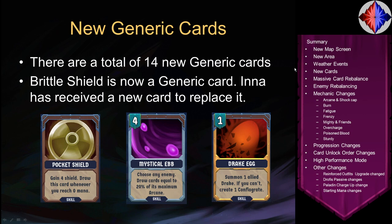There are also a lot of new generic cards — 14 new generic cards, or 15 if you include Brittle Shield, which was an Inna card but is now generic. Inna has a new card called Sharpening Strike that replaces it. Three examples of new generic cards are Pocket Shield, Mystical Ebb, and Drake Egg — which summons an allied Drake. It's the only card you really need: once you have Drake Egg unlocked, you put it in your deck and you get to summon Drakes. How can you not be ecstatic about that?